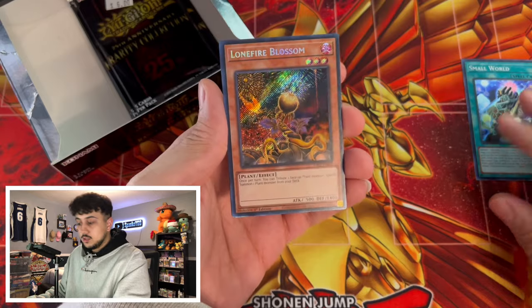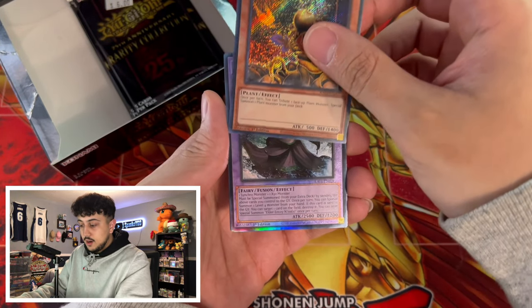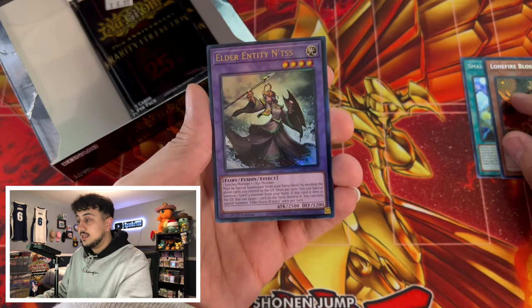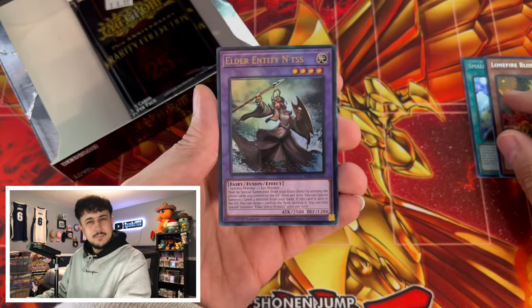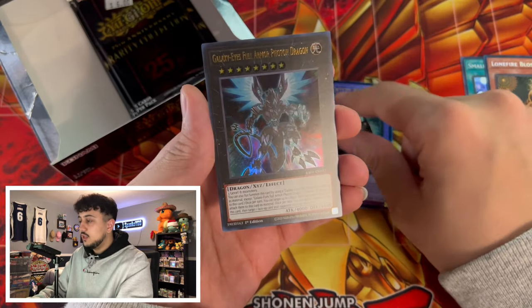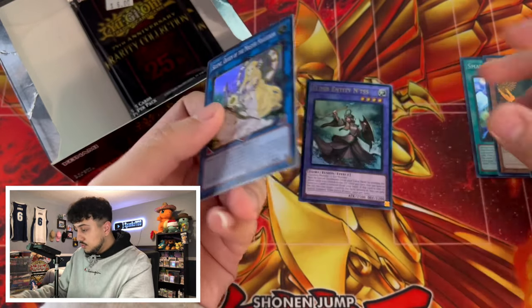We got a Secret Rare Lone Fire Blossom, so we're not going to be getting a QCR from that slot. We still do have the odds for a Collector's Rare and Ultimate Rare. Speaking of Ultimate Rare — Elder Entity Natas as an Ultimate Rare over here. So this is their Prismatic Ultimate, I think that's what they call it. We got a Galaxy Eyes Full Armor Photon Lord and a Selene. So these are still really good cards.